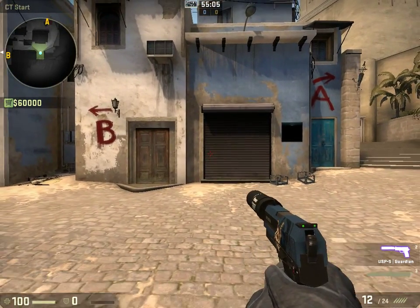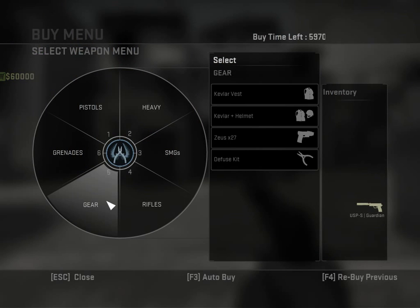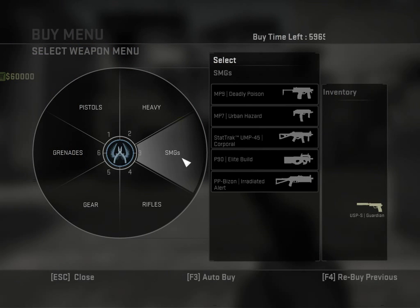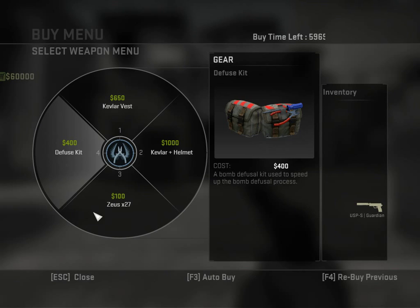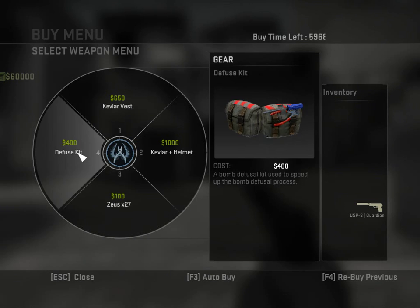Now we'll get into the buy menu. To enter the buy menu, you press B or E. You have pistols, heavy, SMGs, rifles, gear, and grenades. On your CT side you have the Kevlar vest, the helmet, a Zeus, and a defuse kit.